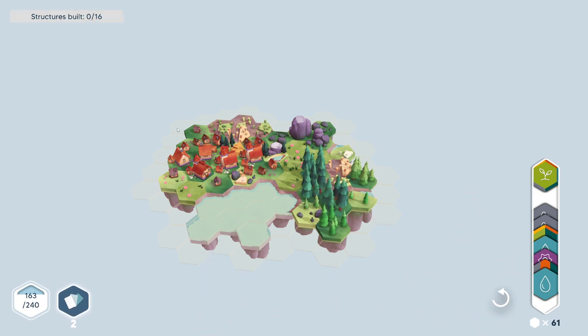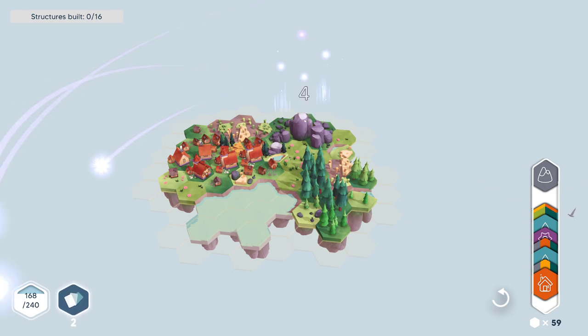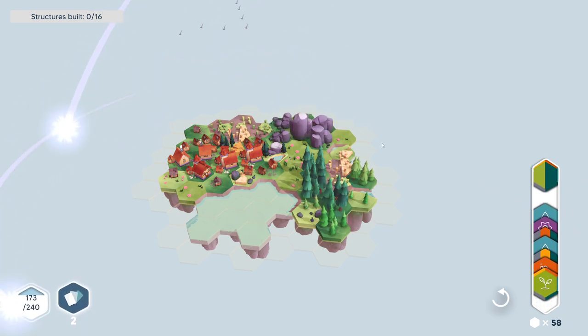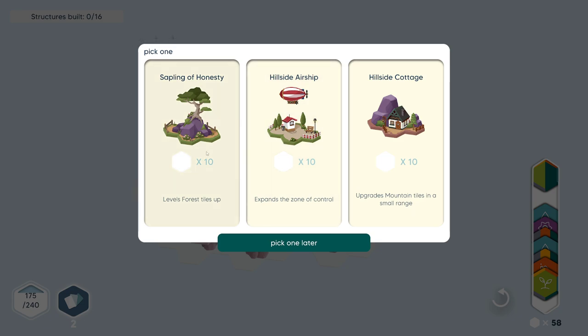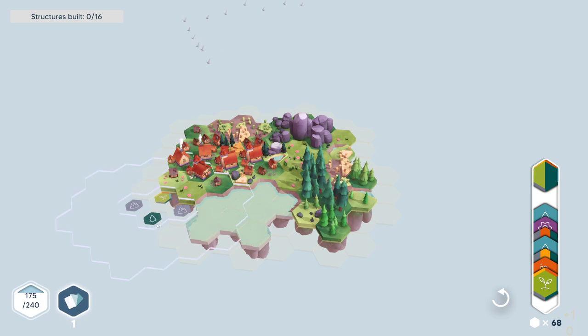Structures built — zero out of 16. How do we build structures then? Build the rocks out. So I wonder how do we do this? I wasn't clicking on these. Levels up all... expands the zone of control, upgrades mountain tiles. I wish we weren't doing that. What does this do? I forget what this does. So are we going to build a bunch of stuff? Is that what this is doing?